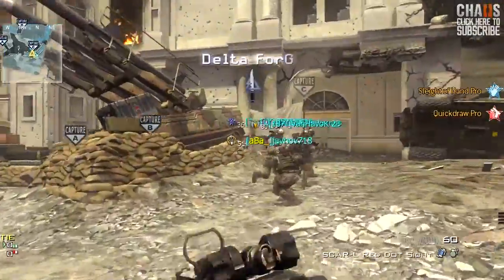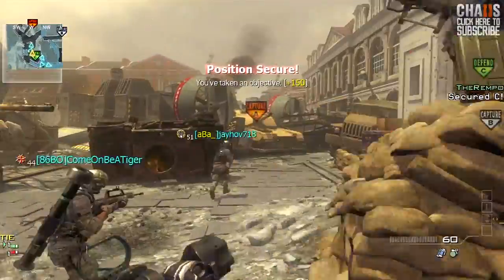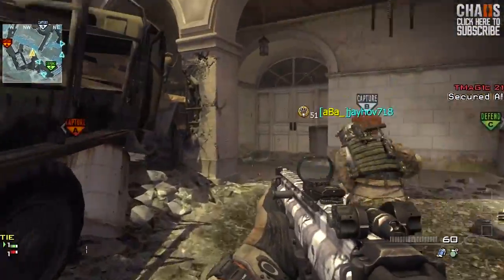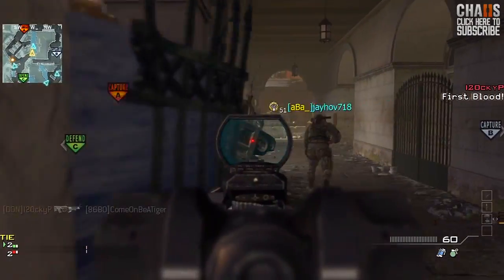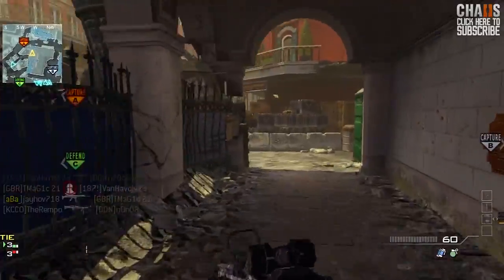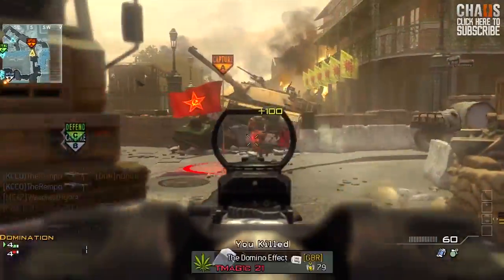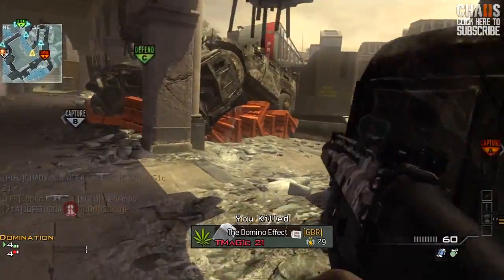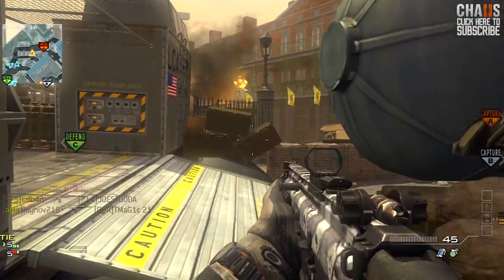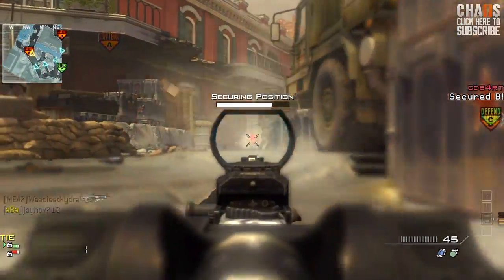What is up guys, Jimmy aka Chaos Silencer, welcome back. I've got some gameplay for you on the new Modern Warfare 3 map Parish — first time I ever played the map, you can go check it out on my Call of Duty Elite. I do a 49 and 7 with a care package, predator missile, and an attack helicopter. I'm using the SCAR with the red dot and some dual Scorpions.